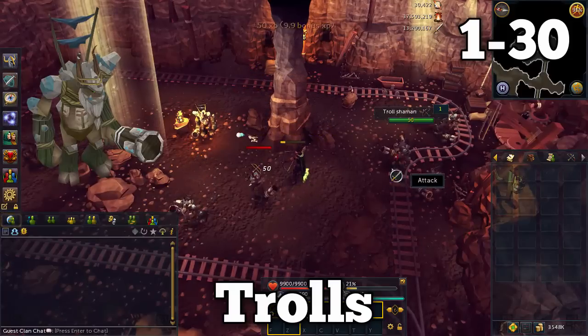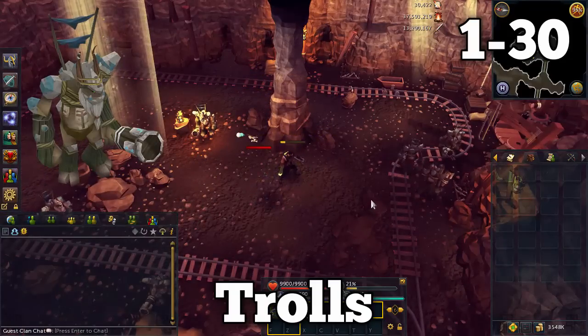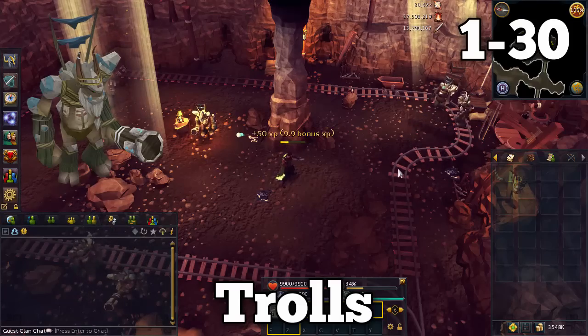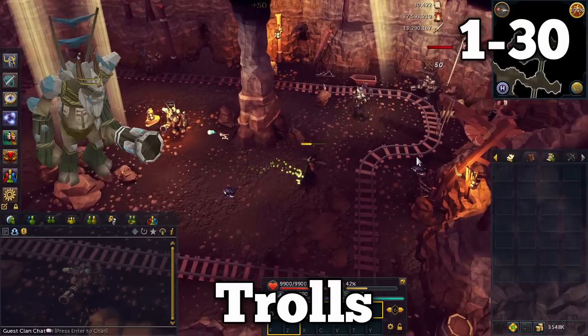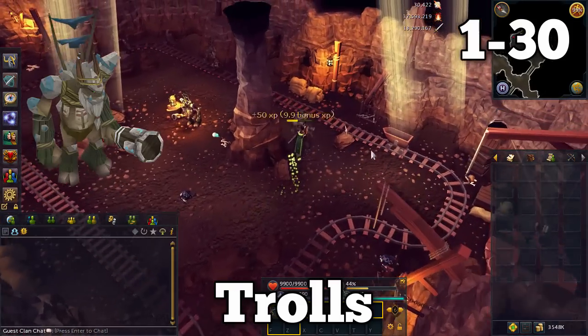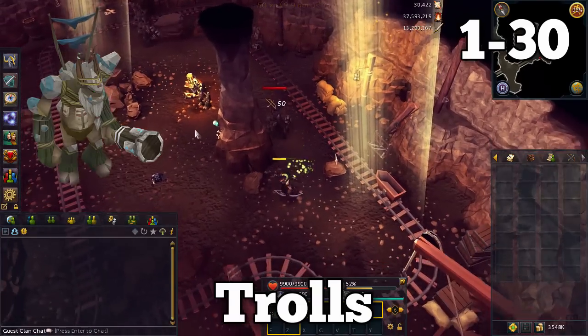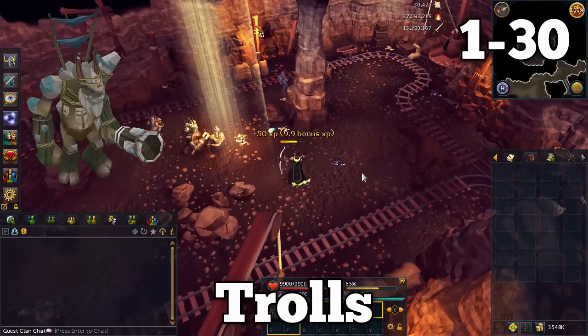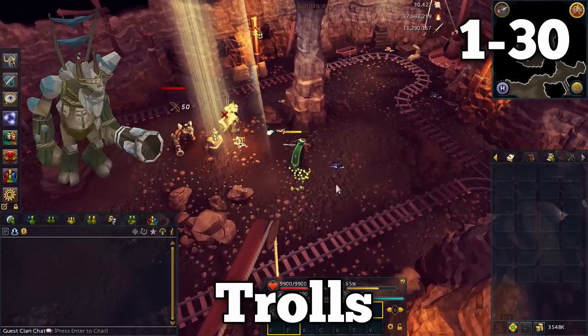You only have access to one ability at the start but you'll unlock more range abilities as you go on. These monsters have so little HP there's no reason to worry about abilities — just click on them. They do hardly any damage and they drop a lot of food as well if your defense level is one. It shouldn't take long at all to get to 30.